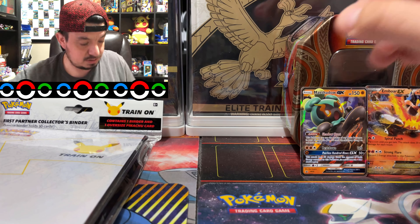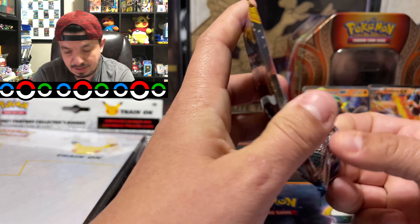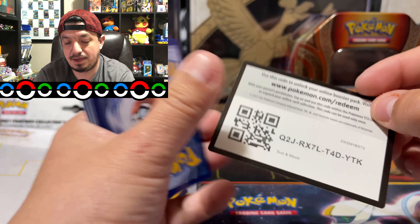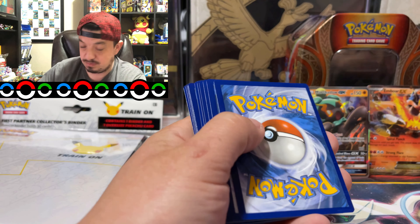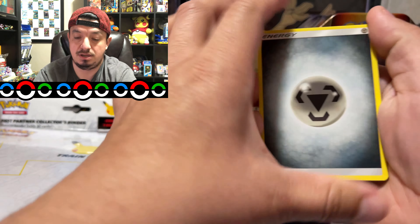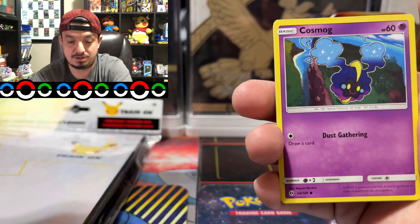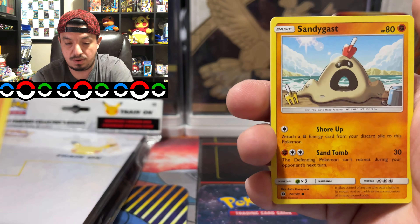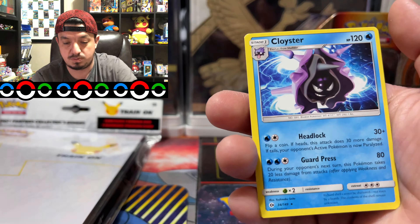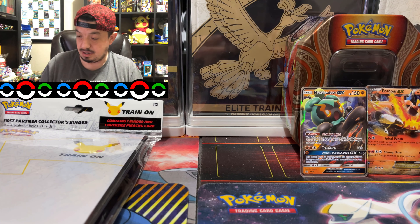This is a Sun and Moon pack with Incineroar. I gotta go back and look at my pack artwork for Sun and Moon because it has five pack artworks: Poké Ball, Dark Tricks, Cosmo, Dragon Roll Land, so Sandy Gas, Caterpie, Skarmory, Cosmo, and a Cloyster rare, non-holographic.